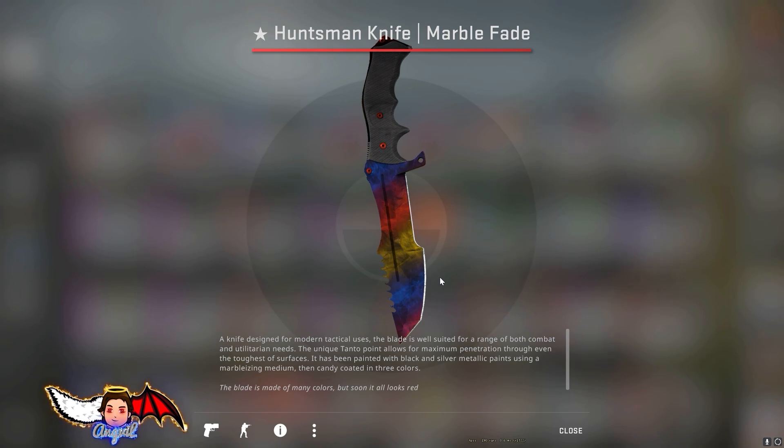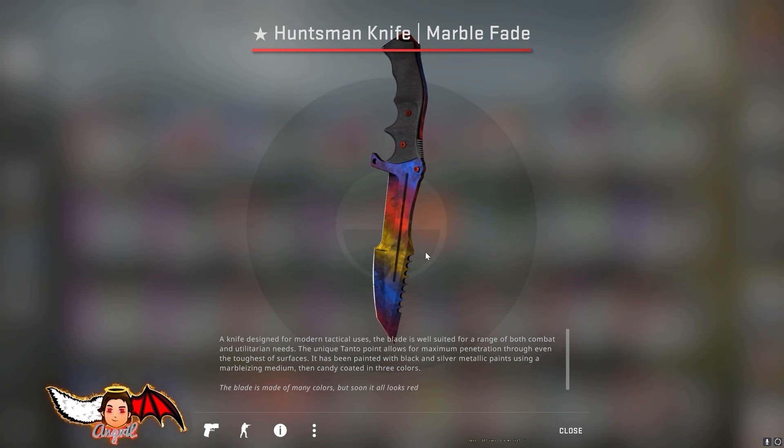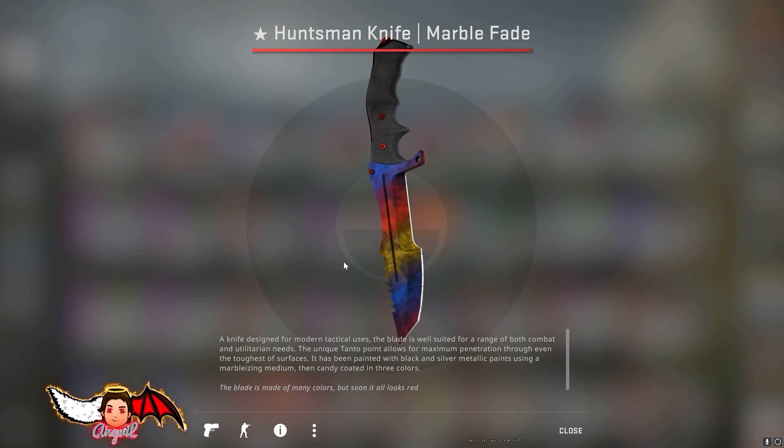Okay boys, we made it to 3.5k subs and this beautiful Huntsman Knife marble fade is the giveaway for 5k subs. Link as always is down in the description. It's a Gleam giveaway as always and remember, once you complete all the steps, don't forget the daily challenge because that's the thing that will bring you the most points. Good luck everybody and let's hit 5k subs as fast as we can.